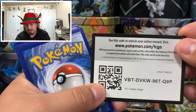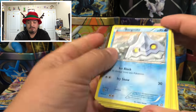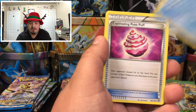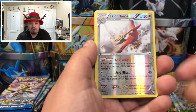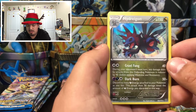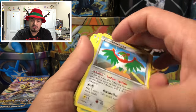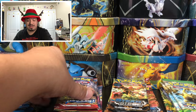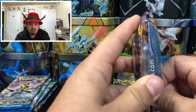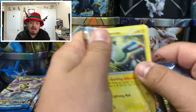Steam Siege — we have a Bergmite, Yamna, Merit, Mantine, Hawlucha, Charmander Flame — reverse hollow rare — nice! And a Hydreigon — rare holographic card! Overall we've gotten solid pulls — a lot of rare holographic cards, a lot of reverse hollows, and of course we pulled Charizard. Can't complain.